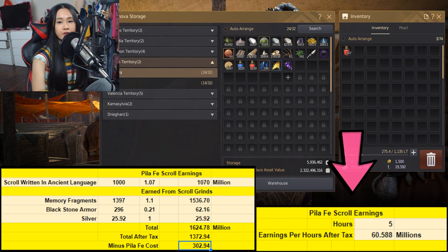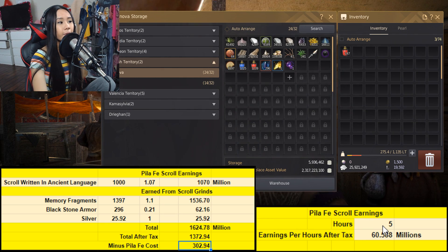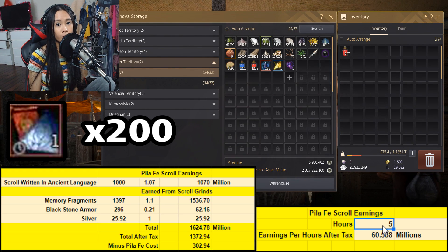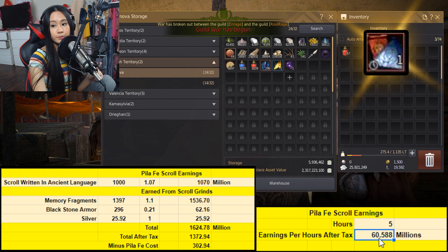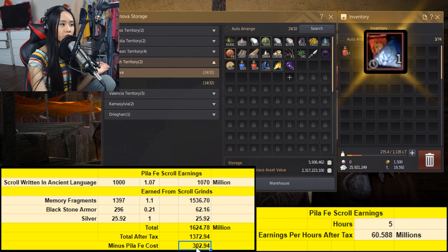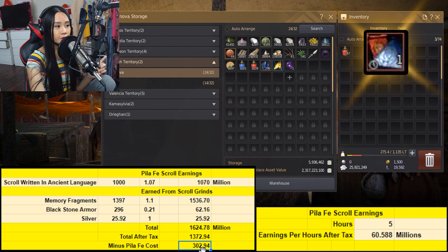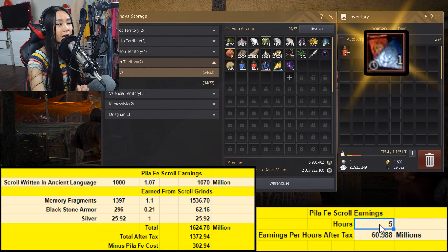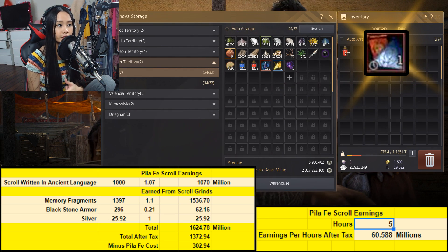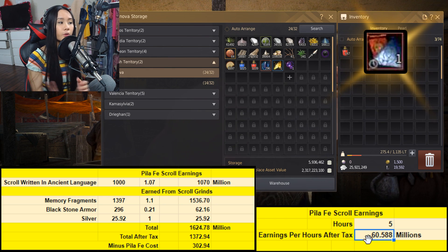To find earnings per hour: it took me around five hours to finish running 200 Pilafay scrolls. Dividing 302 million by five hours gives us 60 million silver per hour after tax.